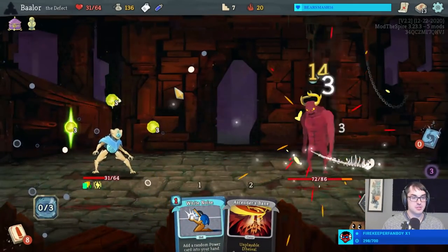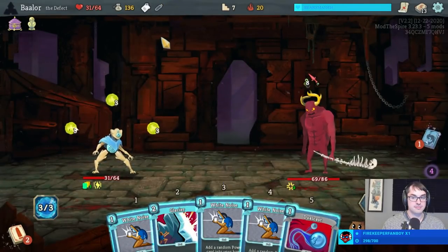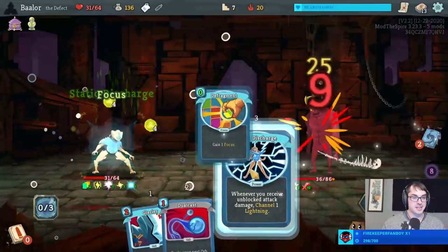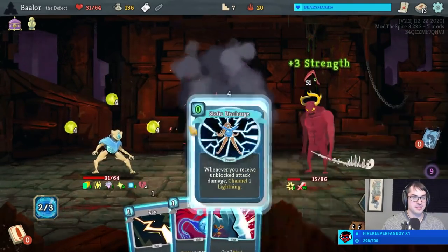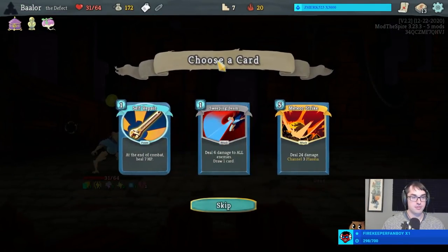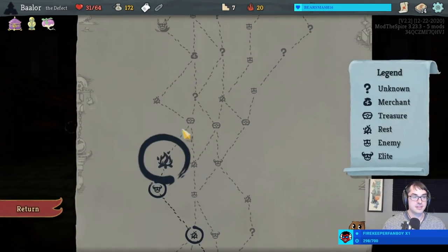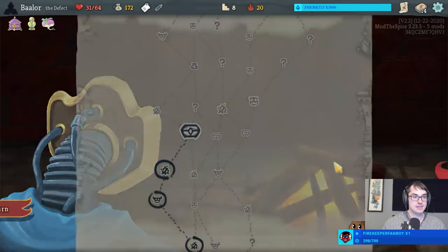I can hold on to these potions now. White Noise cannot make Self-Repair. I didn't even need to dissolve chaos — that's extra funny. It sure can make Buffers, though. Nice try, Gremlin Knob. Turn it, making us immune to Frail. And there's the Self-Repair at the end of combat — heal seven. Our Storm run really wanted that. I will be taking it. That'll provide us a way to sustain ourselves. I'll even upgrade it.